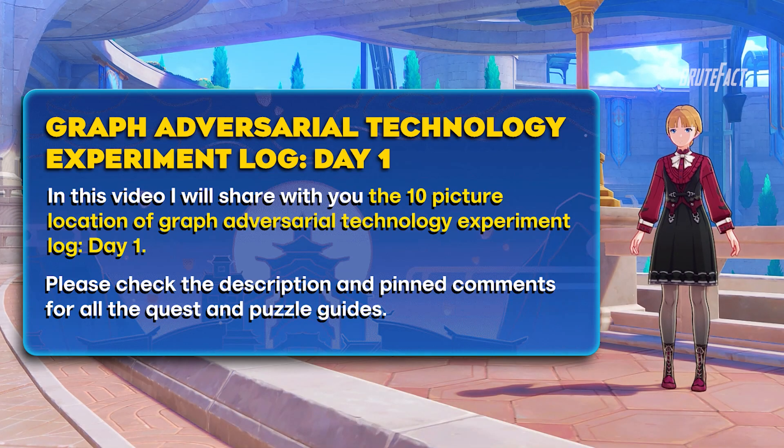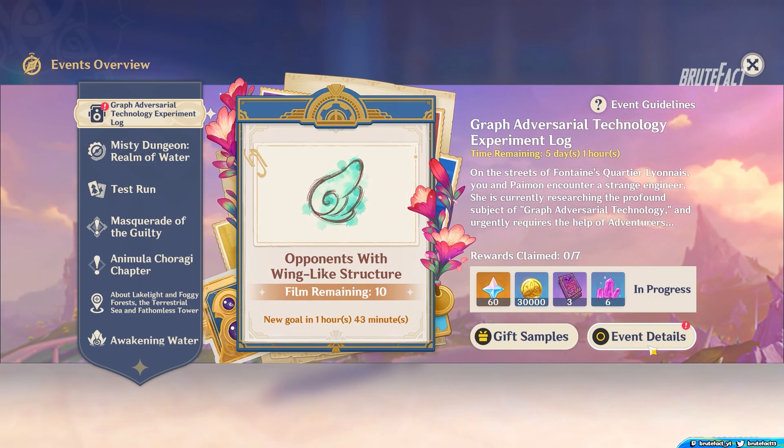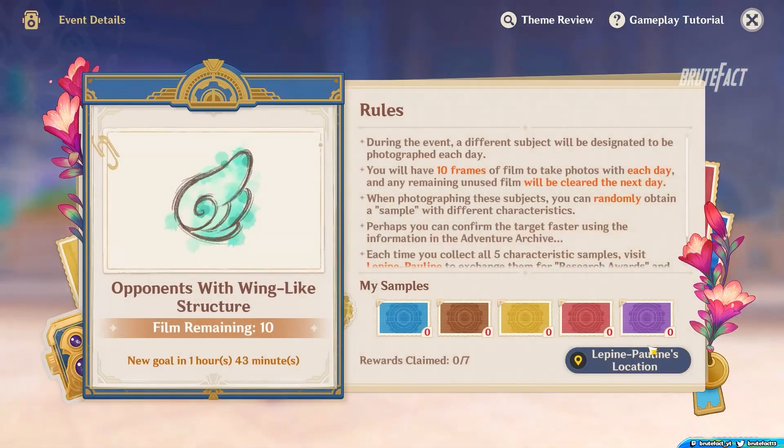Hello everyone, and welcome to my channel. In this video I will share with you the first day of the new event, Graph Adversarial Technology Experiment Log. For the first day of the event, you have to find the enemies who have the wings-like structure and take 10 pictures to complete the first day of the event.